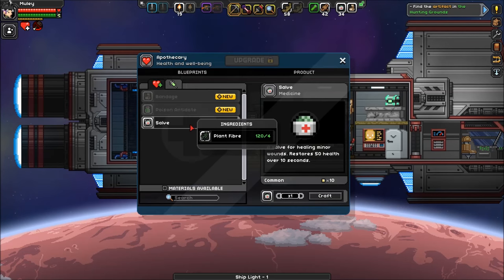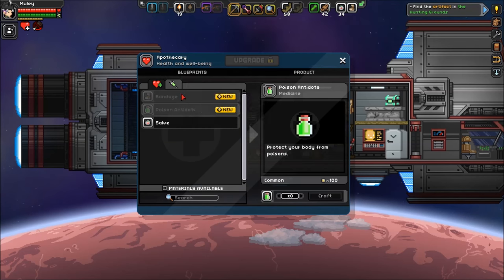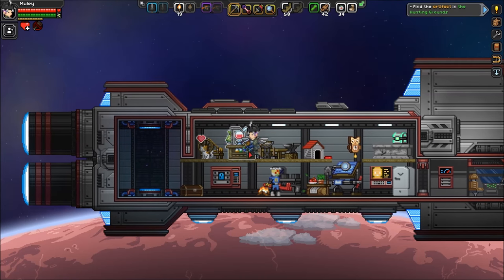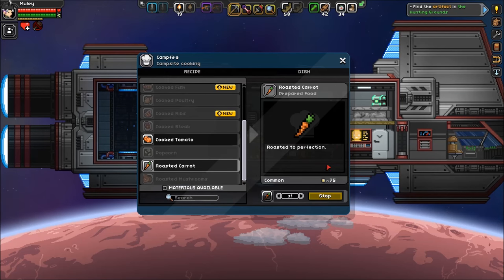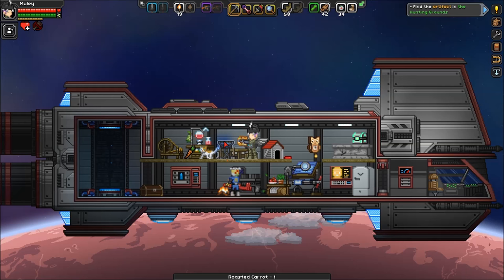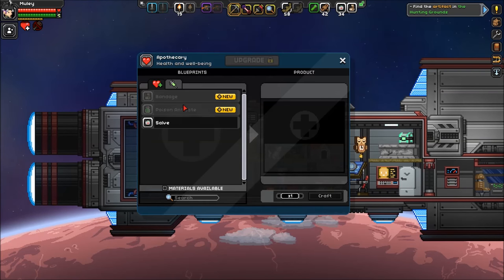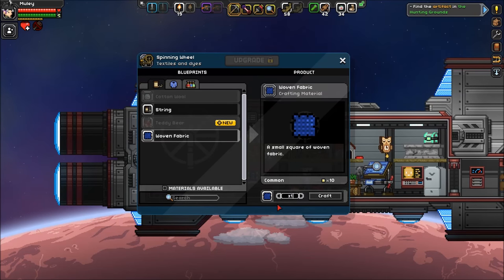What can we make? We can make salves here - they take plant fiber. We can also make a poison antidote and a bandage with woven fabric, but we only have one. Oh, kitty's mad at me - I'm sorry. Kitty likes roasted carrots, so we're gonna make a roasted carrot. Here kitty, have this. I love you, kitty.